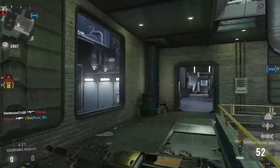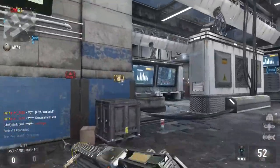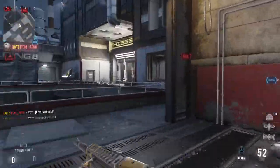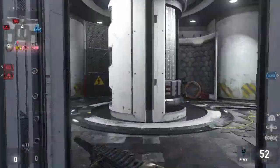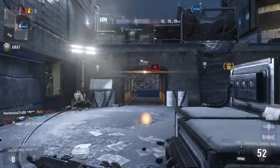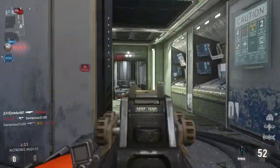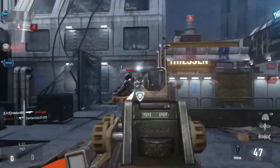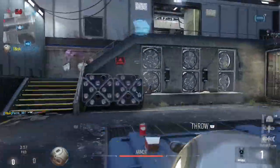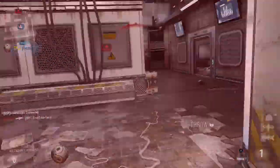Now we've got Sledgehammer Games with their first game out, so obviously they don't have any maps they've made themselves that they can introduce as throwback maps. So now they're bringing in maps from Infinity Ward's games. We saw Pipeline brought back as Atlas Gorge for the release of the game, and now we're seeing a map called Skyrise — and this is where it starts grinding my gears.